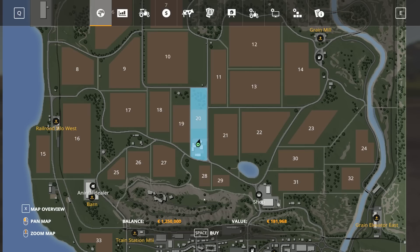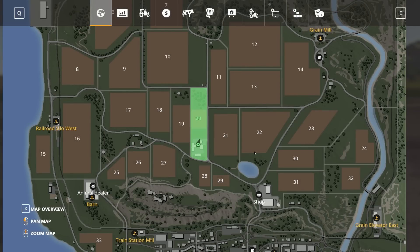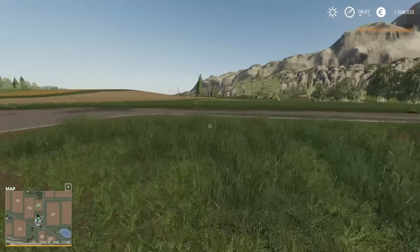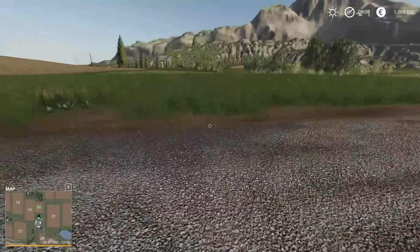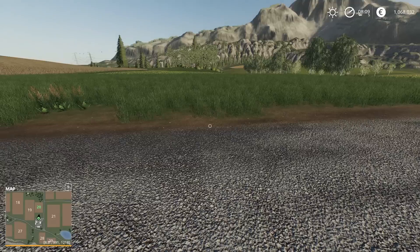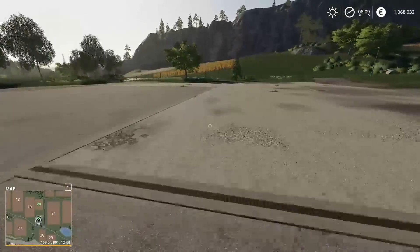We want to buy a piece of land first of all, so we may as well just buy this one. Press space — 181,000 down, and that's our first plot of land. We can now cut the grass, cut the trees down, and pave over it if we wanted to. The downside is the crop growing on it is sugar beet, which is kind of horrible to start the game with as it requires specialist equipment. But that doesn't mean we can't work around the problem — that's what we'll start with.